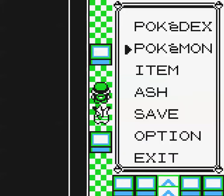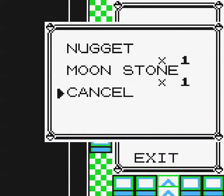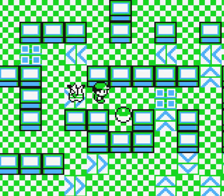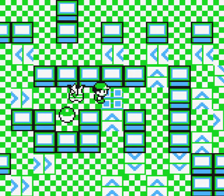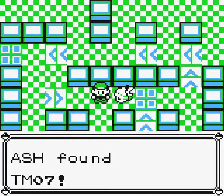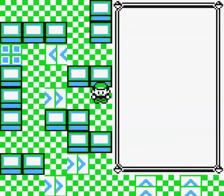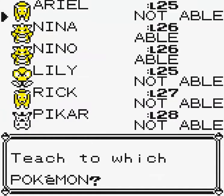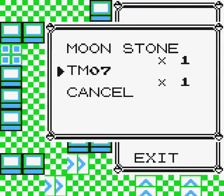We got a Moon Stone — now we have all the Moon Stones in the game. And this one here is TM7: Horn Drill. Which Pokemon can learn Horn Drill? Nino and Nina can learn it. Should we teach it? Maybe we should keep it. At least we know we have it.